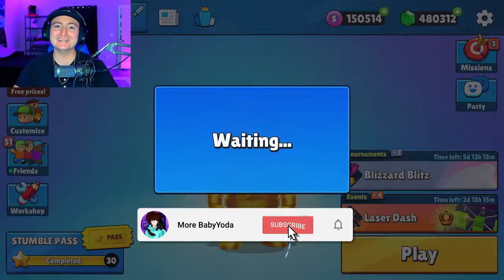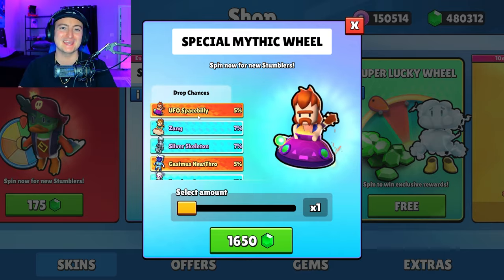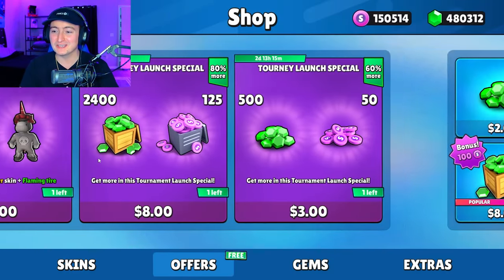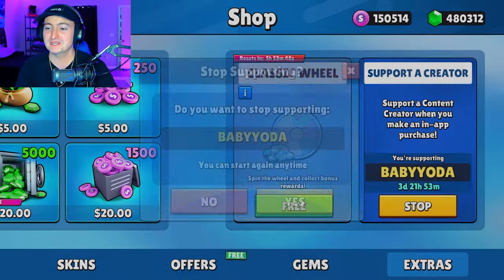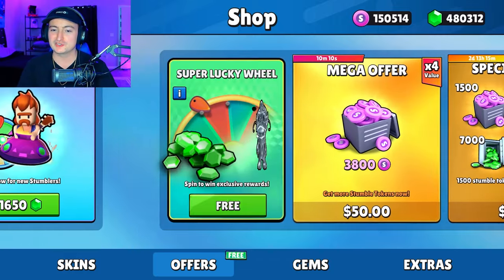Today we are going to be spinning the brand new special mythic wheel that has the UFO Space Billy skin. It's a five percent chance so it really shouldn't take us all that long, but if you're going to spin it for yourself or buy anything from the shop, make sure you have code Baby Yoda. Let's get started.